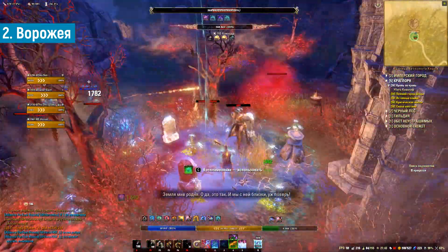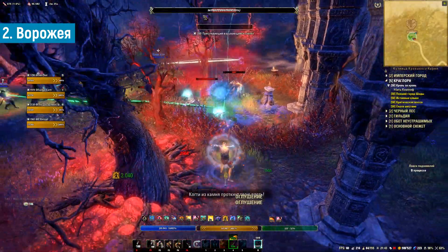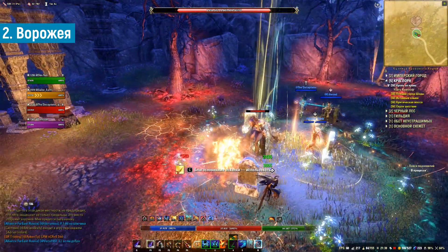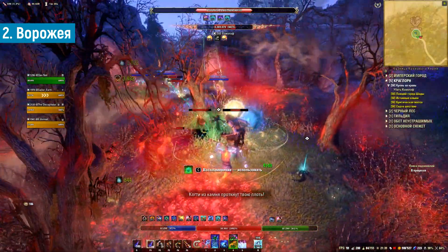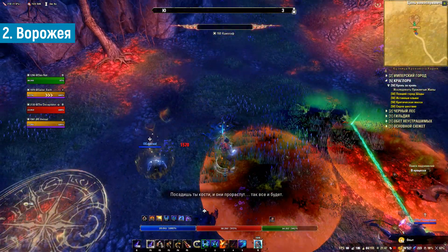Каждые 25% здоровья босс будет призывать трёх гуаров, одного медведа, а сама будет закрываться живой изгородью, не дающей наносить ей урон снаружи. Танк должен сагрить медведя — он кусается больно. Если все стоят далеко от босса, танк подходит к изгороди, его выкидывает, и уже снаружи он собирает мобов. Группа их заливает, изгородь пропадает, ворожея телепортируется в случайную точку, и бой продолжается по обычному. Если нет желания попадать за изгородь, можно танковать босса на расстоянии дальним таунтом. Если у группы хороший урон, более быстрым вариантом будет забить на механику и заливать всё внутри.